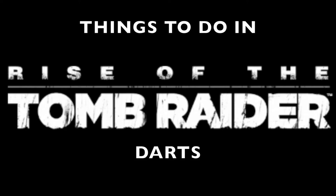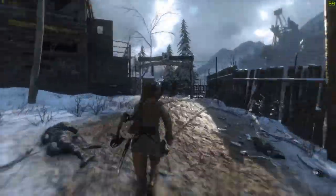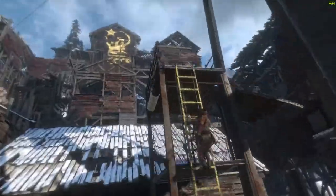Hey guys, today I've got a things to do in Rise of the Tomb Raider called Darts. So where you're going to be is the Copper Mill Yard. Just fast forward through here, and you've got to pretty much run through the trains, keep going up to where you need to do all the climbing up into the mill yard.